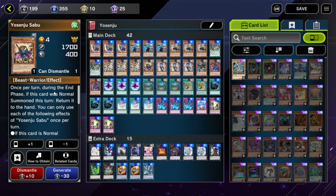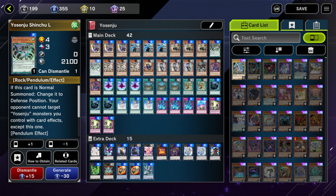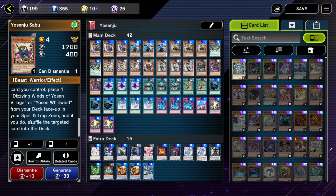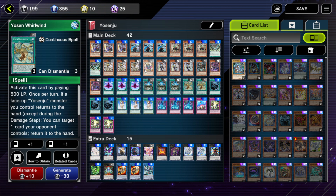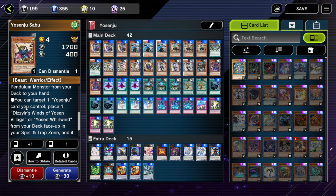Then we've got one Sabu. Sabu is pretty okay — if you're searching it, then it's probably useful. If it's normal summoned, you can draw another Yosenju card. So if you normal summon it off, say, a Karma, you can search the Shinshu El. Plus, you can target something — for example, the Shinshu El — shuffle it into the deck, and then you can place one of the Training Grounds or the Whirlwind into your spell/trap zone. That's actually the only way to search the Whirlwind, though I don't think it's an amazing card.